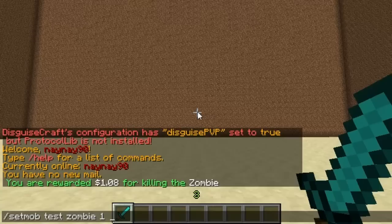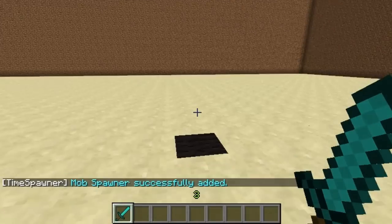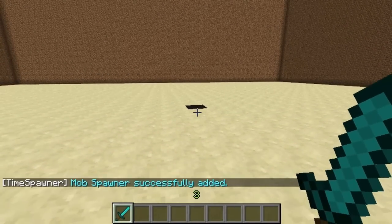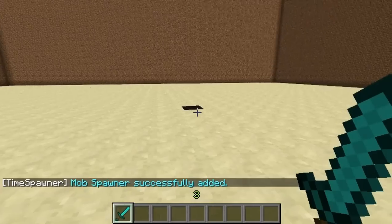So: set mob, the name of the spawner, the name of the mob you want, the number of mobs you want to spawn, and then the time. I've set it to 10 seconds, so after 10 seconds the mob will spawn.